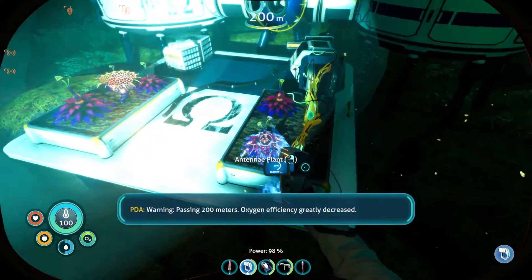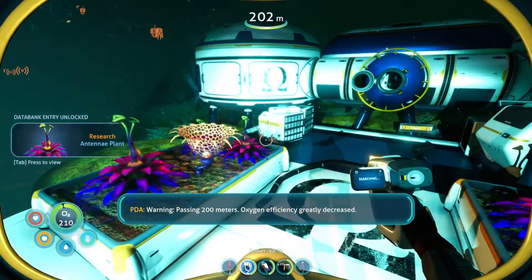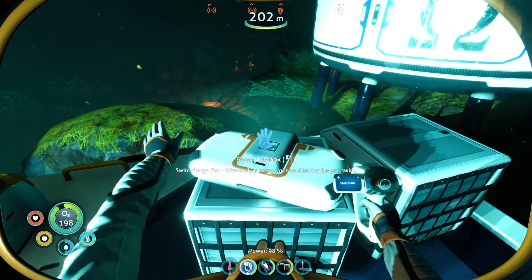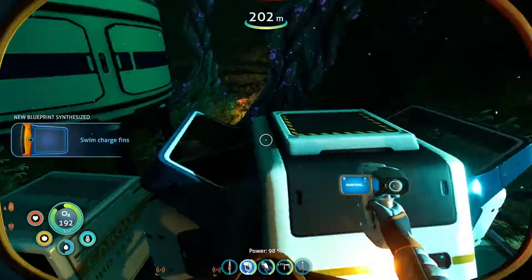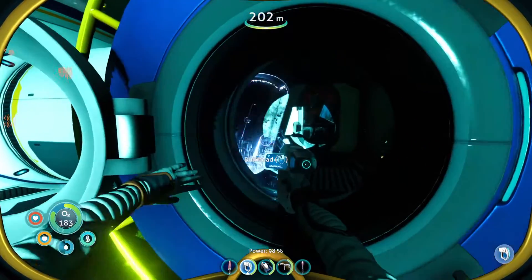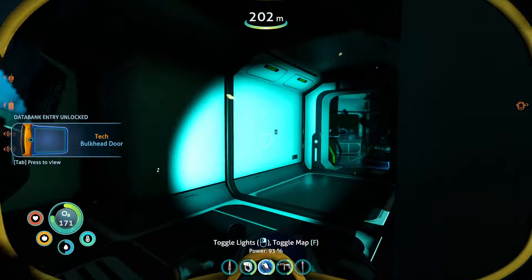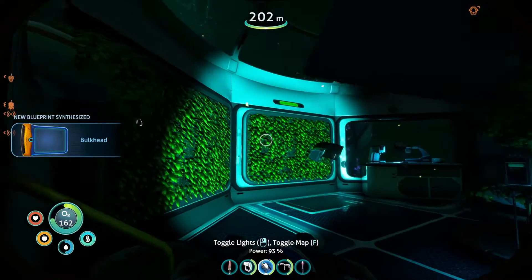Let's go investigate. Warning: passing 200 meters, oxygen efficiency greatly decreased. Swim charge fins — while the sea charges your held tool while you swim. That sounds pretty cool, definitely want that. I'm glad we have plenty of oxygen to work with.